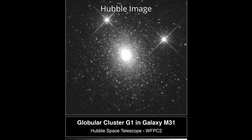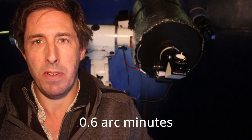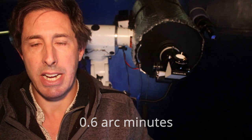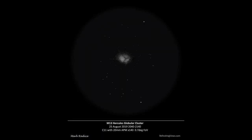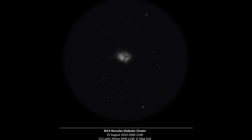In the Andromeda galaxy, some two and a half million light years away, lies one of the biggest globular clusters in our local group of galaxies. It's tiny — just 0.6 of an arc minute across and glowing dimly at magnitude 13.6. Really faint and really small. A globular cluster is a really tight, dense ball of stars packed closely together, found orbiting galaxies like our own Milky Way and also the Andromeda galaxy.